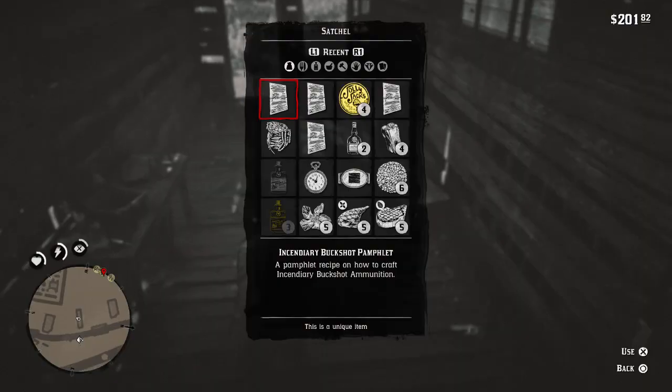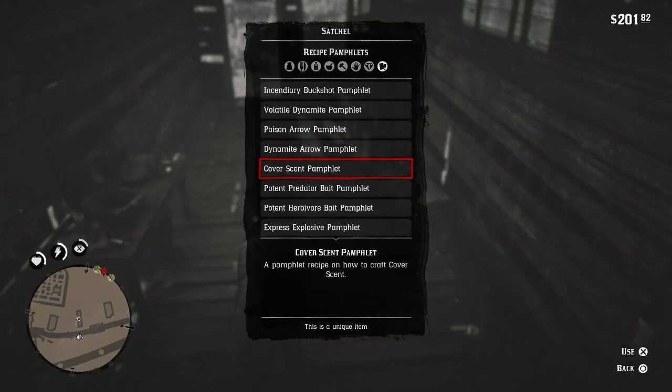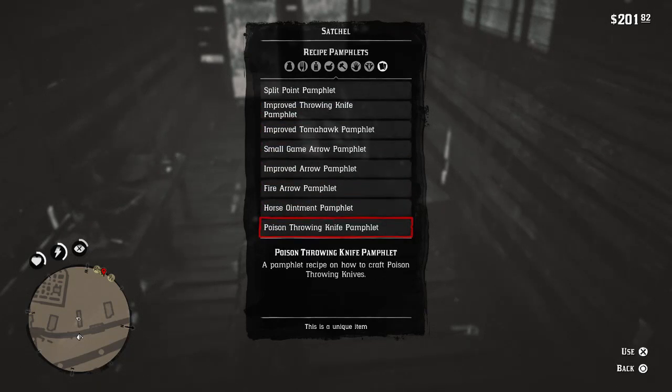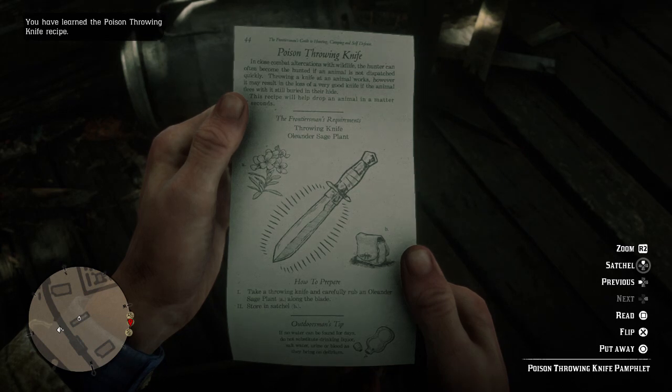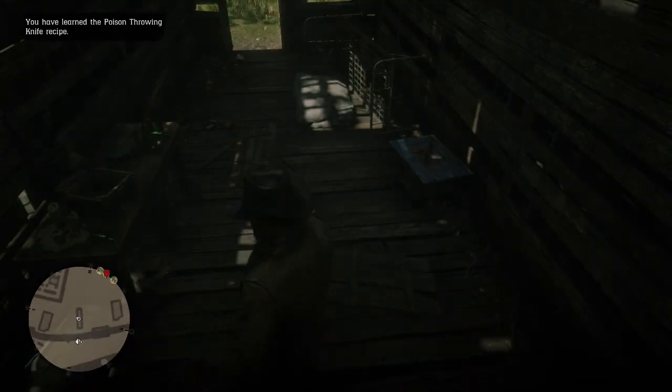Once you've done that you want to head to your satchel, then go over to your documents and open it up and you're looking for poison throwing knife pamphlet. Right at the bottom for me — poison throwing knife pamphlet there. And you're going to want to use it to actually unlock it. Once he looks at it, it will come up in the top left that you've now unlocked that so that you can go ahead and craft it guys. And that's everything there is to this one.